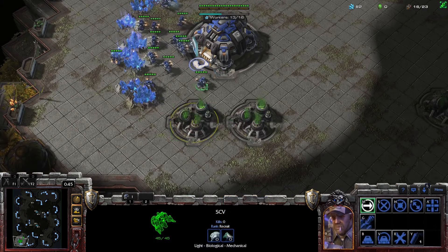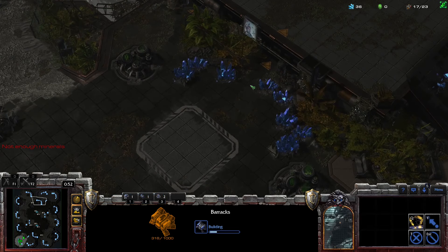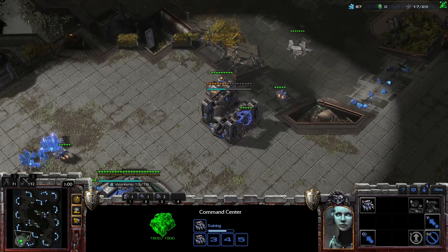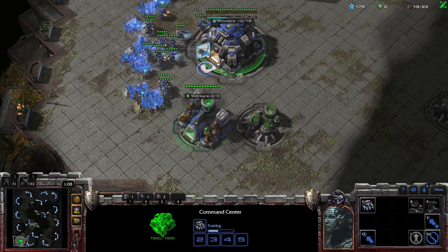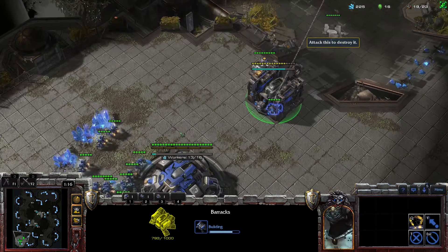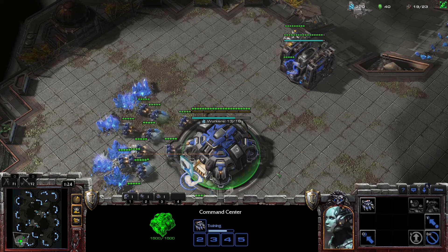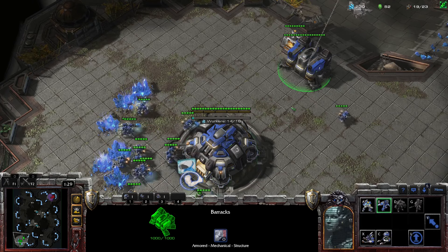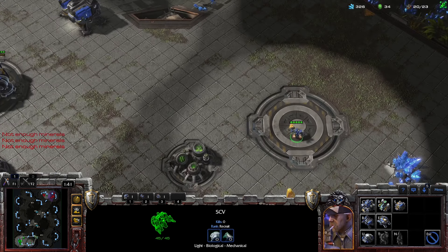Barracks is down. Control group three with two SCVs, and control group two for the barracks. We're queuing up more SCVs and whoever the last guy to return minerals is will become our scout — out he goes. We're going to Reaper expand. We want to build up to 19 supply. Ovi's coming over and he can see the scout going out. We're just one SCV away from moving on our build order, which will be Orbital and then a Reaper. On the mini-map there — second hatchery, spawning pool, all that jazz is going down.